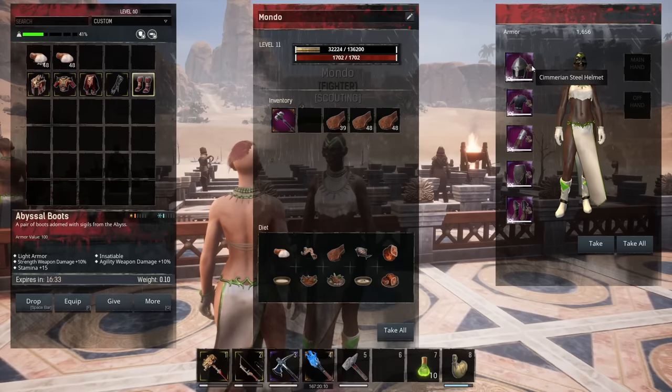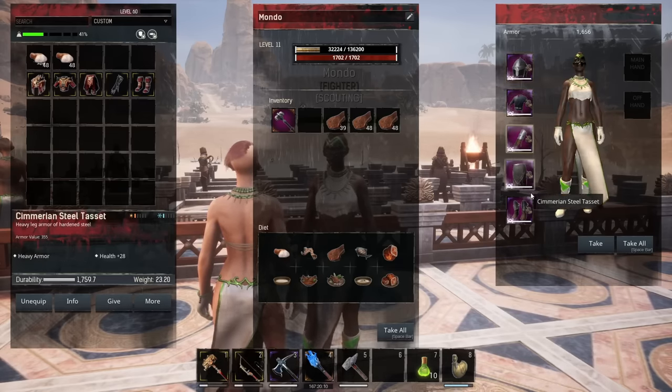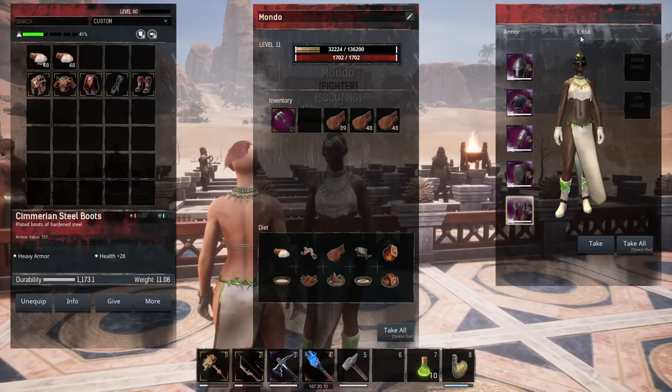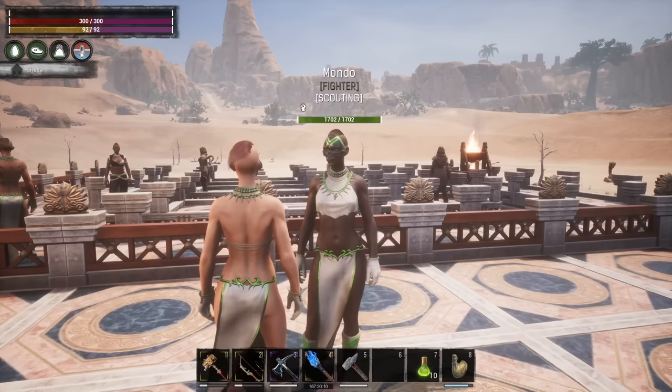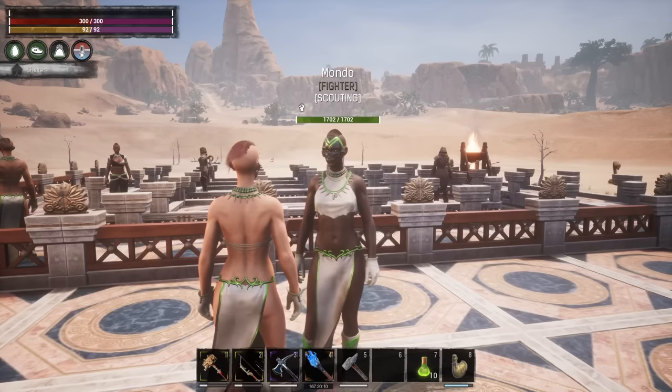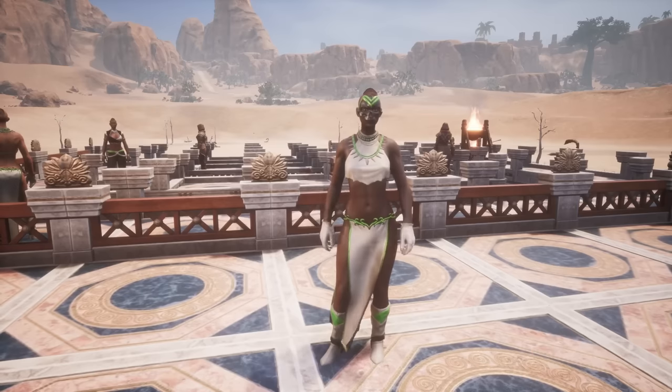Let's go over the gear on the thrall. The armor is Cimmerian Steel, which gives a bonus to health. It is heavy armor at 1656 total armor. The weapon she has is the Momentum — by far the best thrall weapon in the mace category right now. It has 90 health damage and 39% armor penetration once you apply the master weapon fitting to it. It's named after one of my Avenger-level YouTube supporters, so thank you Mondo. I also use the Thaumaturgy bench to apply the look to the armor.